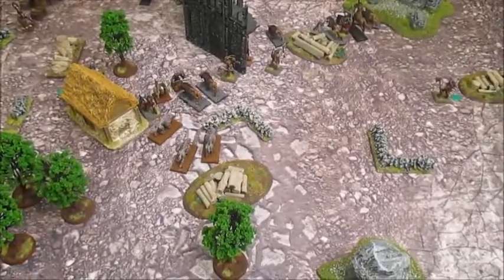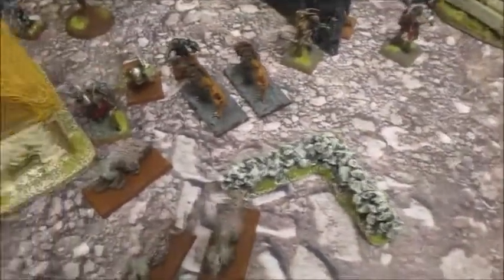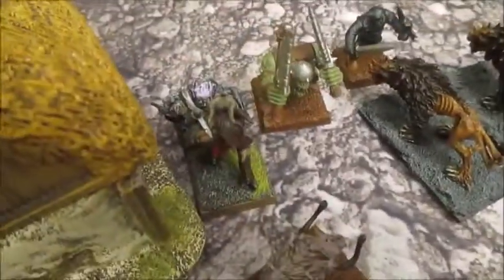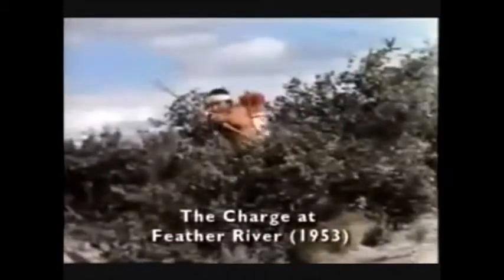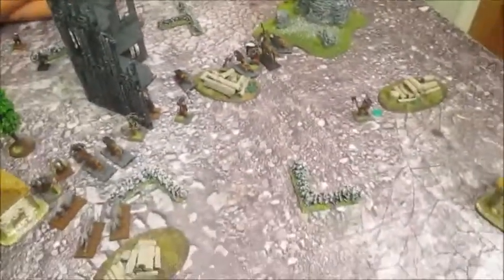End of that combat phase. I was hoping I might just kill these guys and then charge the wolves, but no — my Bestigor is dead, killed by that Dire Wolf. This guy's still locked in combat — stalemate. The Centigore got another four Strength-five attacks and with his one wounding hit just Stunned it, which becomes Knocked Down. The Warhound hit on sixes but didn't wound. So it's all gone to shit.